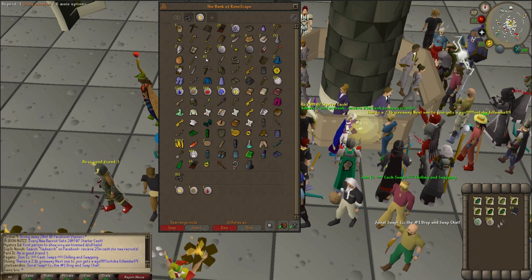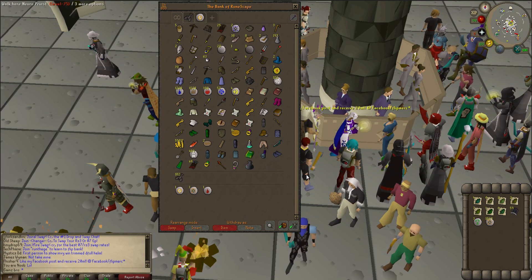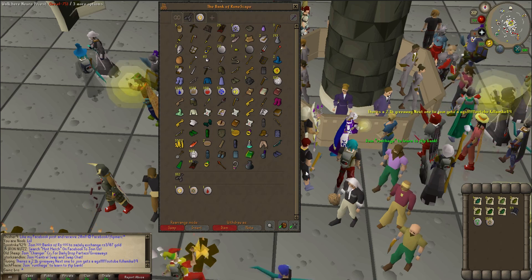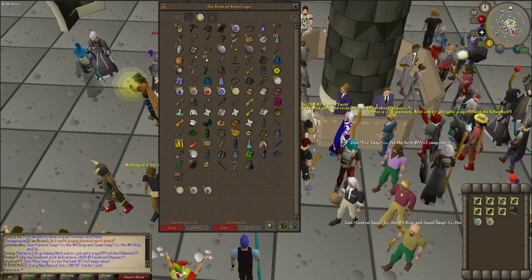If you look at my inventory, I have a lot of herbs and some Mithril Bolts and some runes. That is because I actually took a break from doing Barrels at chest 67 or something like that, because as you can see my money is quite low at the moment.